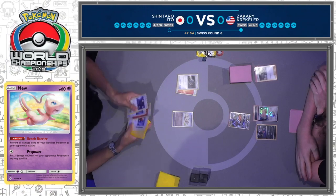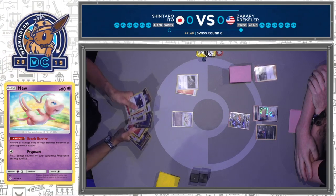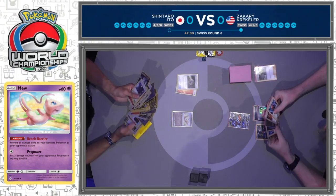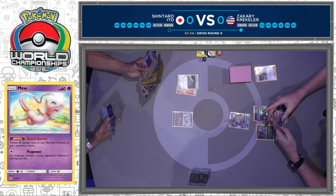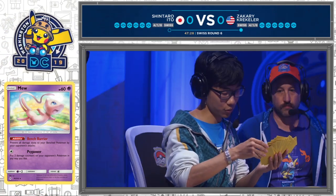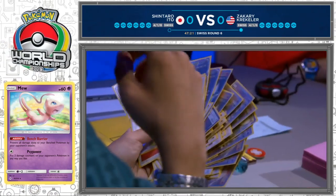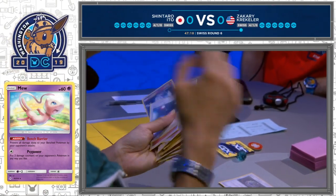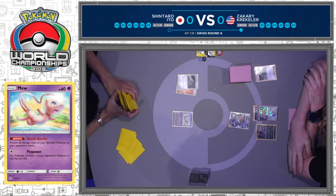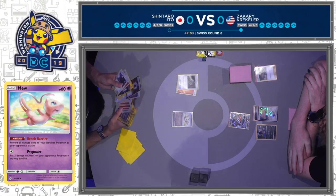Shintaro is throwing some cards around. It's fortunate in a way that Shintaro started with the Mew so Zachary can target it down. One thing I love — when you only play a certain number of Pokemon, you want to know exactly what's prized. He's doing that here: okay, I know I have this in my deck, this in my prizes — now I can play forward with perfect information. Something you'll see all the top players doing at this level is making sure they know exactly what is prized. We've seen World Championships be won and lost due to forgetting what was in your prize cards.